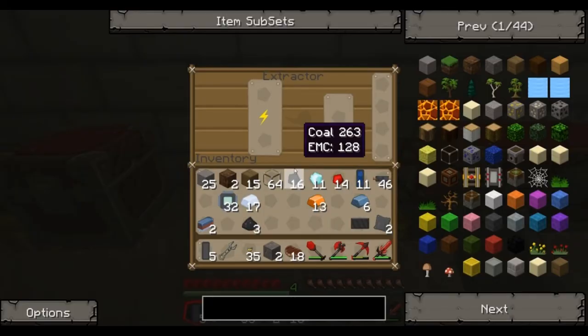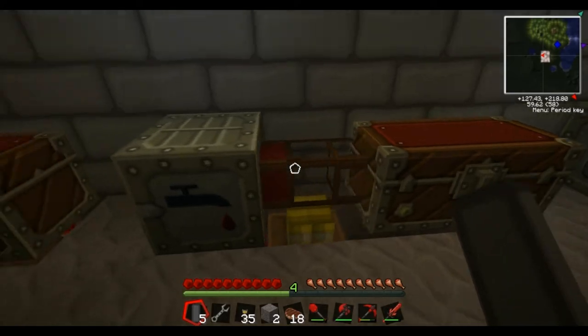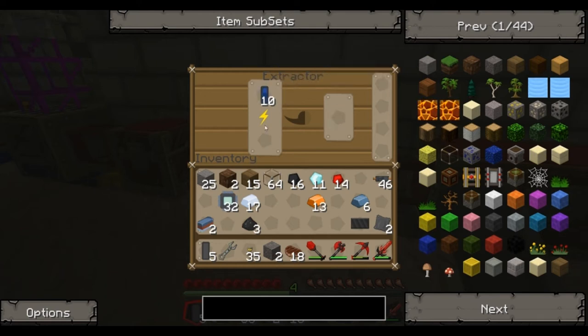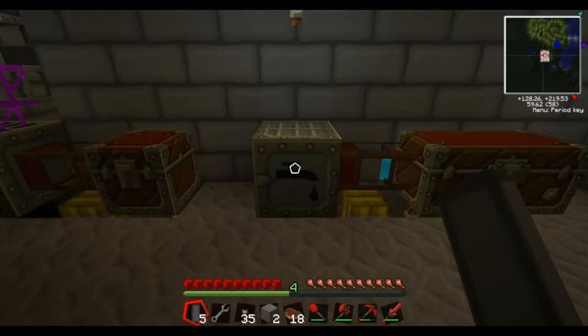Right. So you put the water cells in the extractor, and that turns them into coolant cells, which you use for various things. The main reason I'm starting to make some now is because when I make the overclockers I mentioned in the last video, they need quite a few of these coolant cells. The reason I've set this up to pipe them out is because coolant cells don't stack, whereas the water cells and the empty cells do. So you'd have to keep coming back and taking it out every time for it to do another one. If you set it up like this, piping it out to a chest, you don't need to worry about it — you just put them in and it'll do as many as you've got.